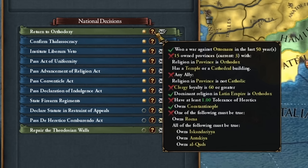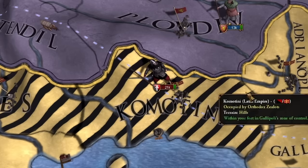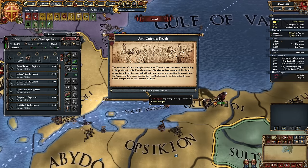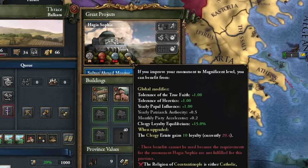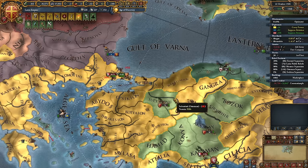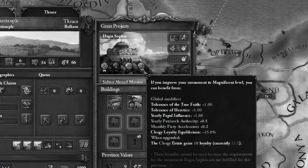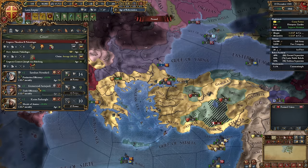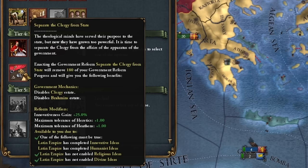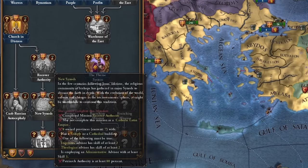I need more temples in Orthodox provinces, but how do I get that tolerance? This is nuts — I'm wiping out 30,000 rebels, here's another 21,000, and I just got an event for another 31,000. There's not that much population in this country. I think I know how I'll increase tolerance. Constantinople should have been converted to Catholicism as quickly as possible — Hagia Sophia is working for me right now. In this campaign I've made three pretty big mistakes: convert Kosovo to Catholicism, convert the capital, and grant privileges for tolerance as quickly as possible.